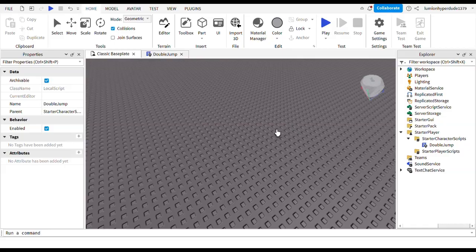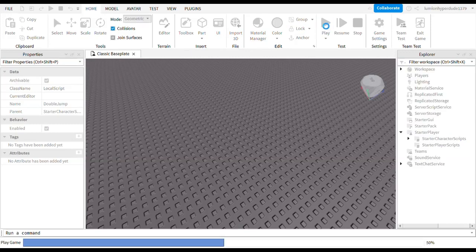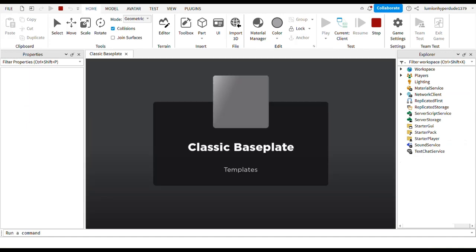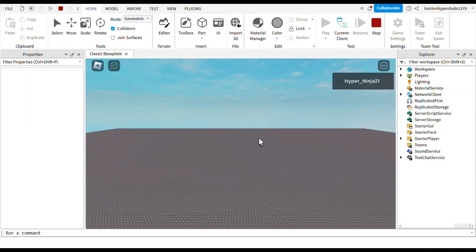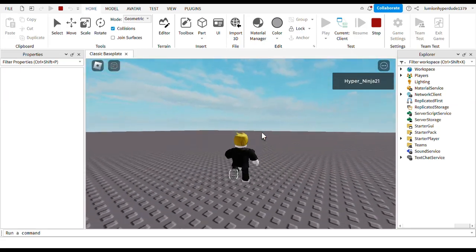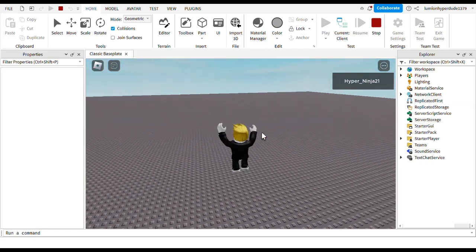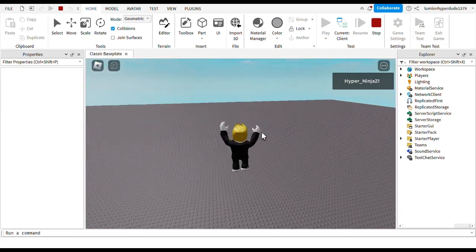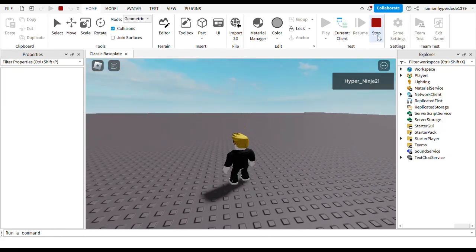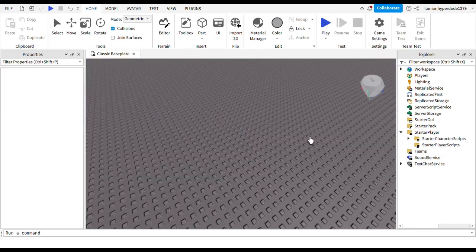Hi guys, I'm HypeNinja and today I'm going to be showing you how to make a double jump. First I'll show you my double jump script. I made it so you can do more than just two jumps - you can change it however you like. At the moment I have five, so one, two, three, four, five. You'll be able to jump around more than once instead of just the regular small jump. I'll show you how to make that now, so I'll get rid of this script.